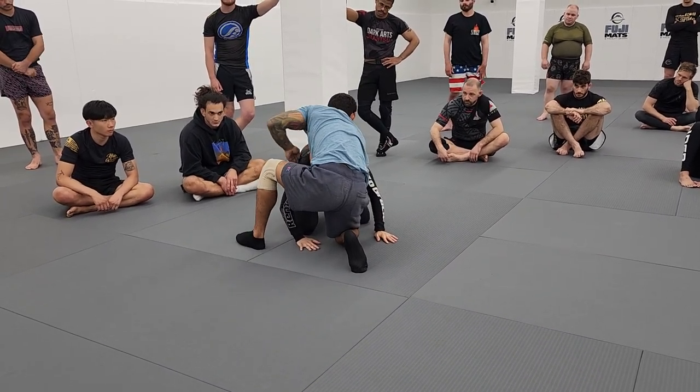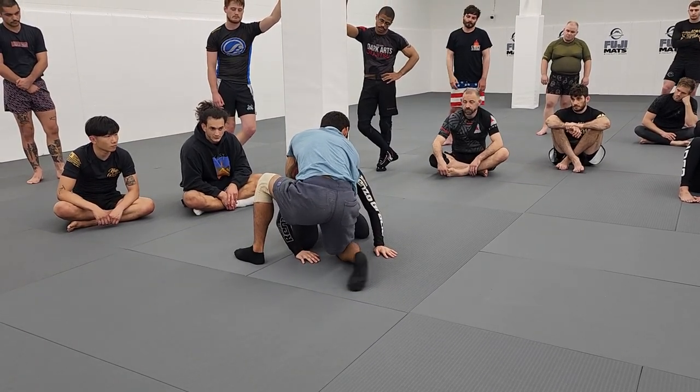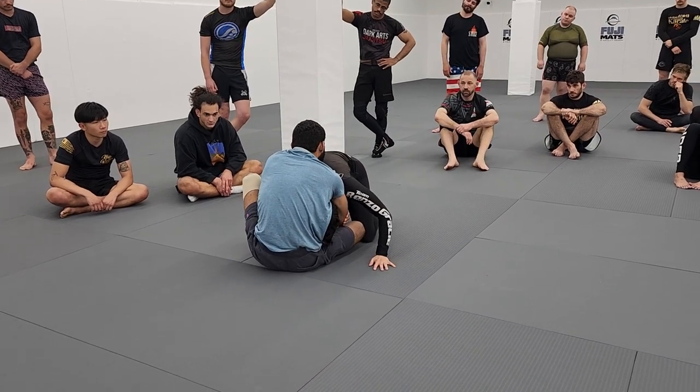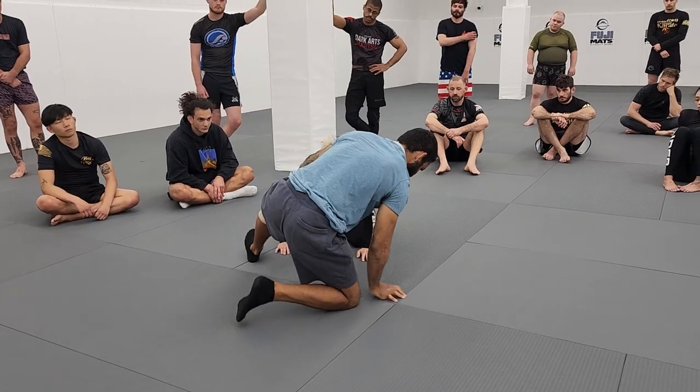From here, my left hand goes over and I grab my own elbow to solidify that frame arm in place. I fold my right leg in towards my opponent, we sit back — shoulders in front of hips — and from here we do the finishing mechanics you saw in the first move.